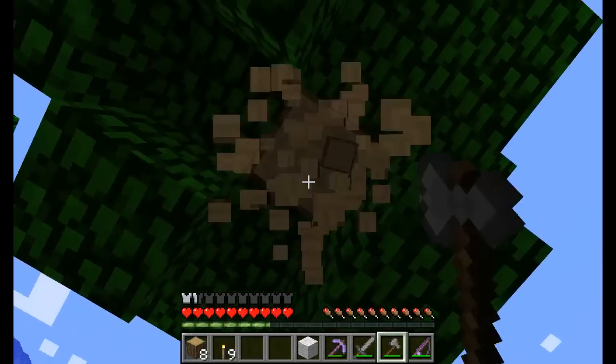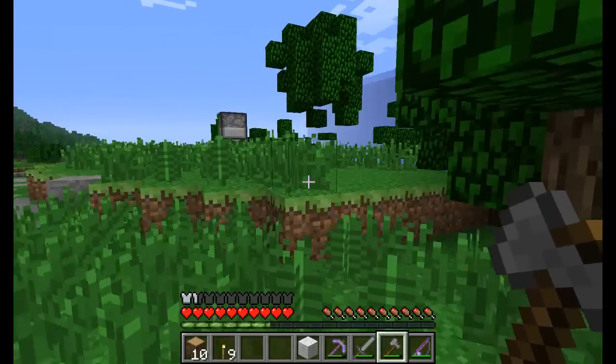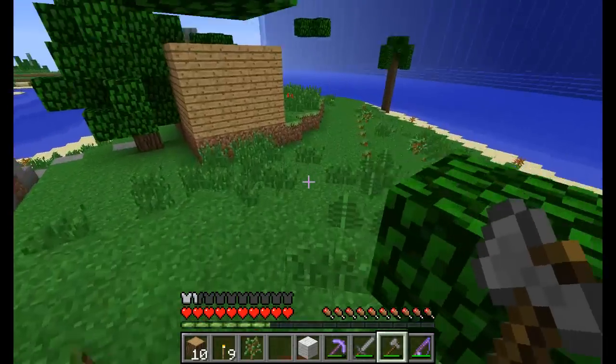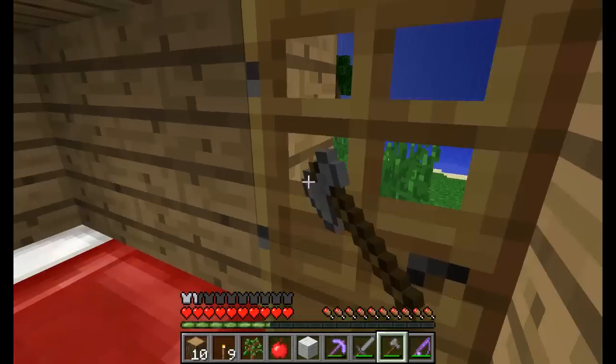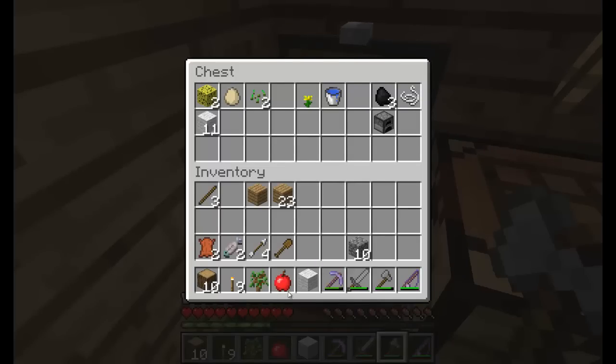I'll memorize where the trees were before I cut them down. I'd say that's enough wood for now. Full hunger bar, a bit of food to spare — not bad. Oh, and an apple! I think they're quite rare — like a one in two hundred chance of dropping per leaf. So quite lucky, even though they're a bit pointless right now.